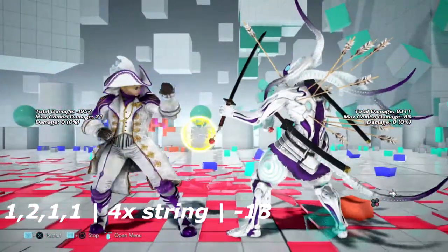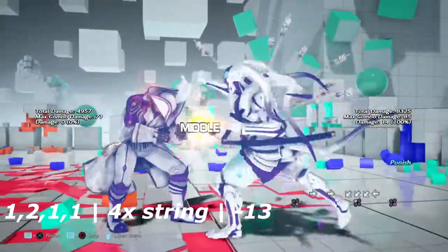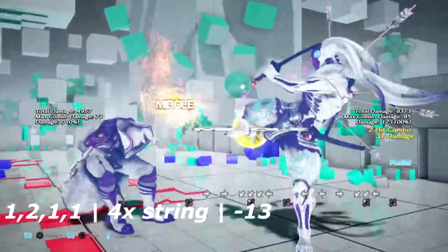Up first in the jab punishment section, we have 1-2-1-1, a 4-hit string that is negative 13 on block, allowing you to get a down forward 1.